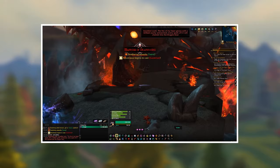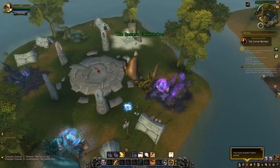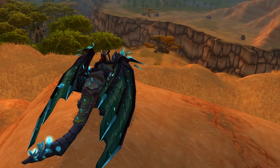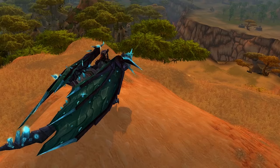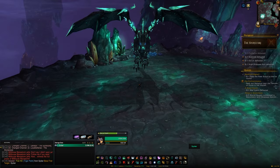Our first stop is Deepholm. Head to the northeast side of Stormwind and you'll find a portal circle in the water — click the one that takes you to Deepholm. Within Deepholm you'll find the dungeon Stone Core; from the second boss you can get the Vitreous Stone Drake on about a 1% drop chance. You can repeat this on normal as many times as you want until you hit the lockout limit, or once a day on Heroic — the drop chances are exactly the same.